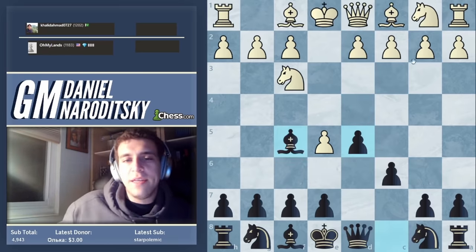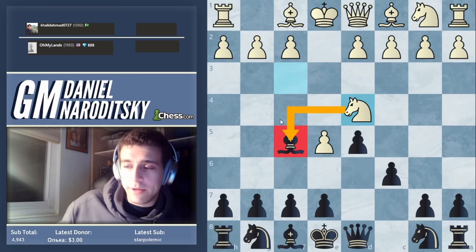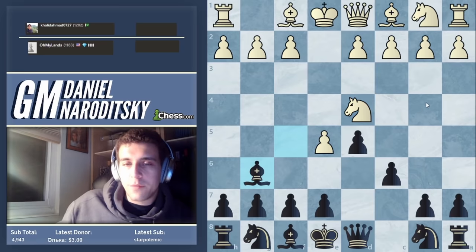This move knight to d4 is something that people at this level don't really play. The idea is to attack the bishop, but it's not only to attack the bishop. After bishop g6, how can white actually follow up on this?